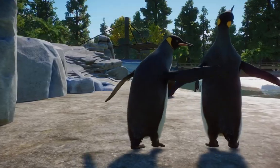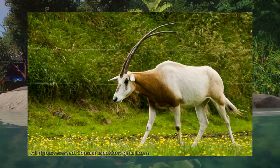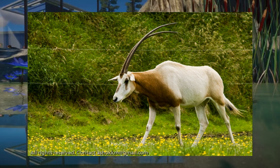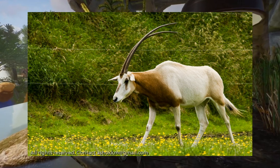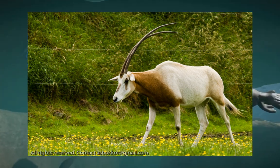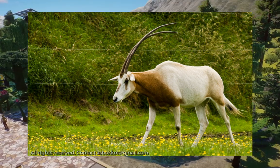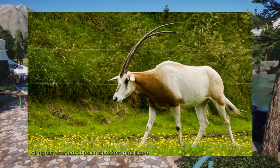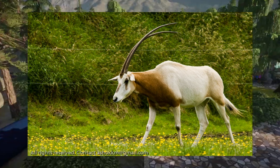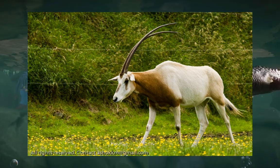Moving on from there, I also have the Scimitar Horned Oryx. These guys are beautiful. While they don't really look like Gemsbok, they're pretty much the same as Gemsbok, just with a different coat of paint on top of them. They're really beautiful — I've seen them many times before. There's actually one at Lupa Zoo that only has one horn, so I call it a little unicorn. They're a beautiful animal, they're critically endangered, which is wonderful for all of your conservation points. They're just a really, really splendid desert species to have.